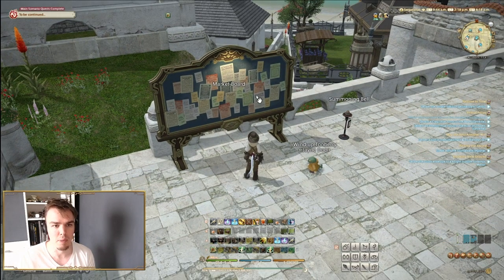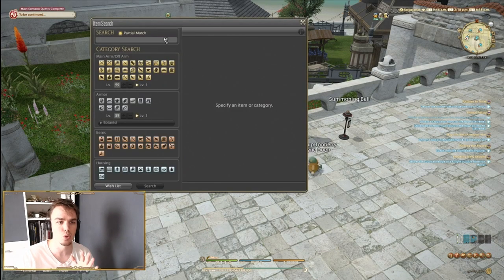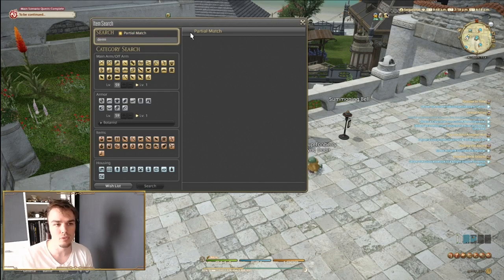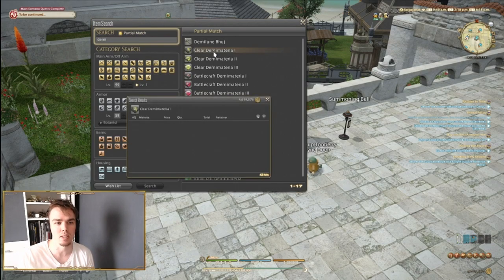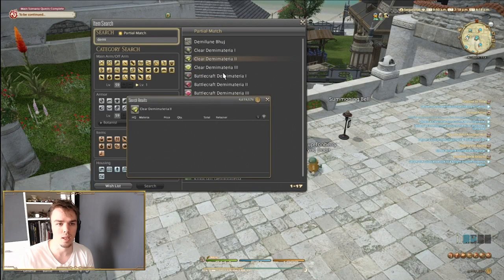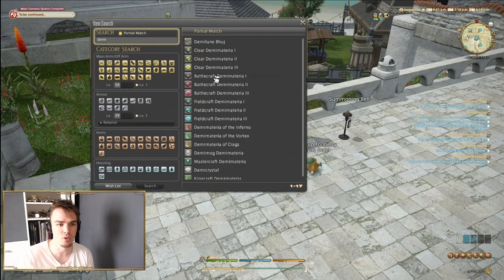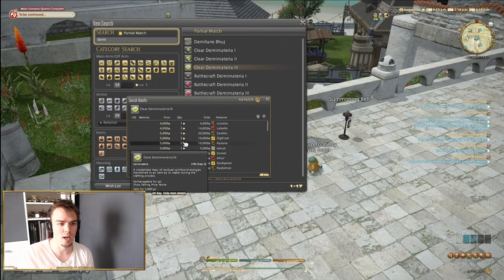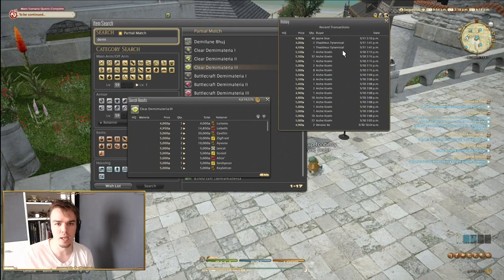Now that we have a little bit of money, we want to start flipping items. There are kind of two things you can do. You can flip for instant profit if it's vendor-able. For example, Demi Materia on my server tends to drop below vendor price quite a bit. Clear Demis go for 200, this one goes for 1,000, and these go for 5,000. Right before I went live, some actually dropped way below 5,000.